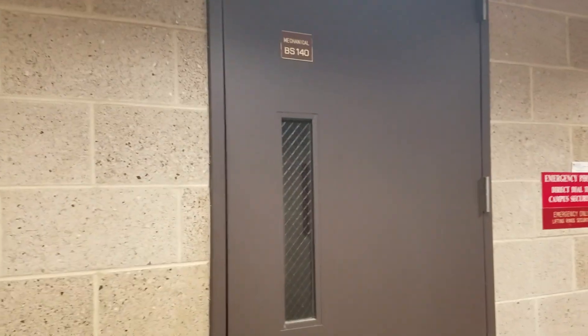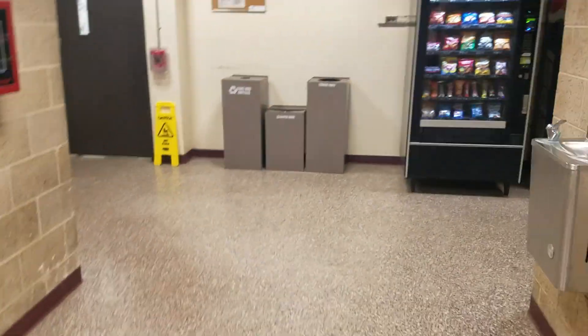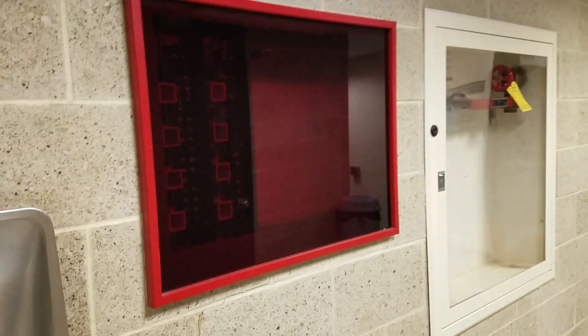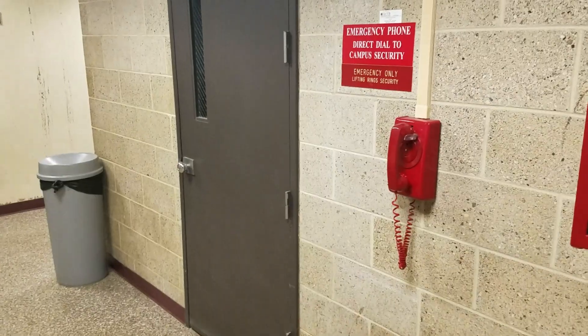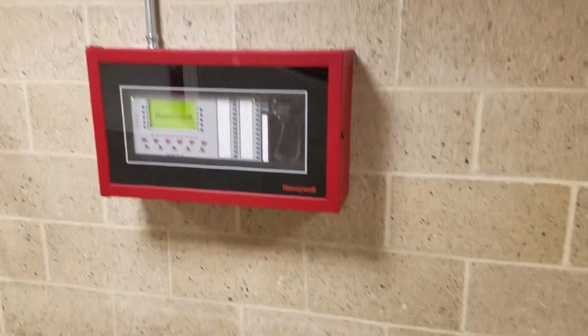The main panels for both the old and new system are down in this room right here, because there's a basement of this place — every one of them has a basement. This remains of the old enunciator — there would be lights right here that would light up for the zones, and basically you had to go to the right zone to reset the pool before you could reset it down there. Now you just have to go and reset it right here, don't have to go down to the basement.